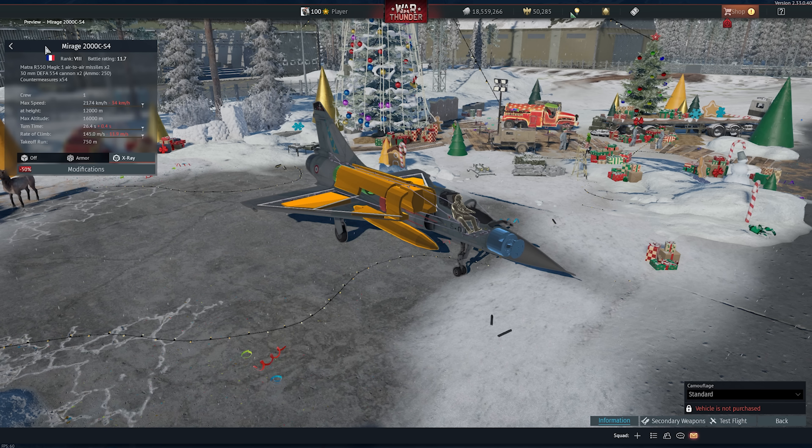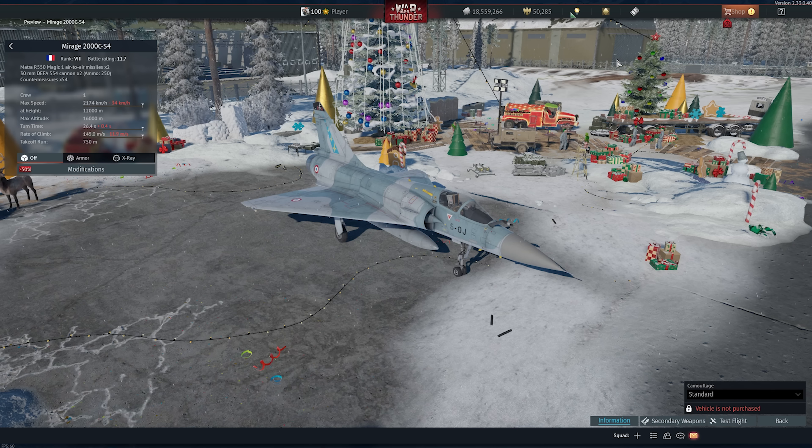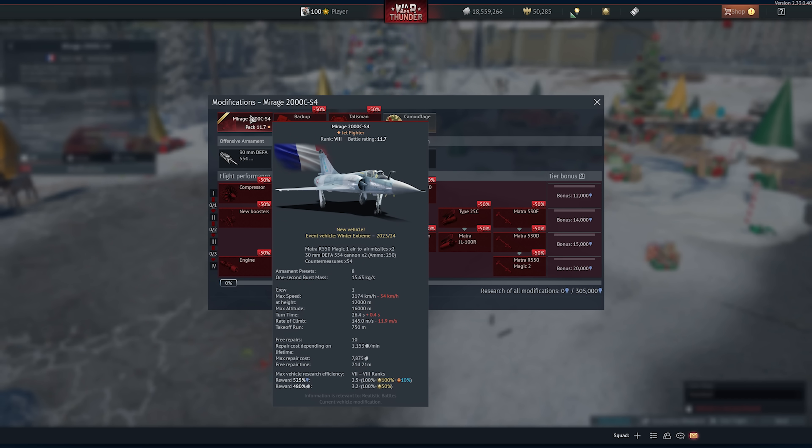Now let's take a look at the secondary weapons. I should also point out: because this is an event vehicle, not a premium, you are going to have to grind through the upgrades. Here's what the modifications look like. Looking at the full stat card, the countermeasures count is going to be 54 — something to consider. That's a bit lower than some other top-tier vehicles, but it's better than like 20 or something.